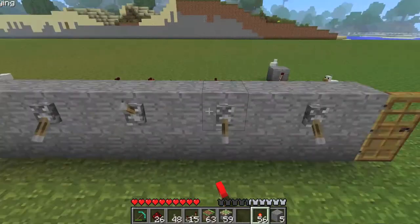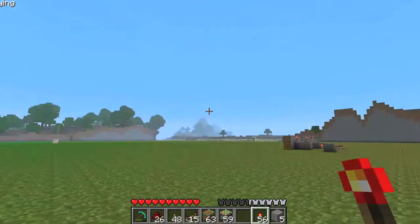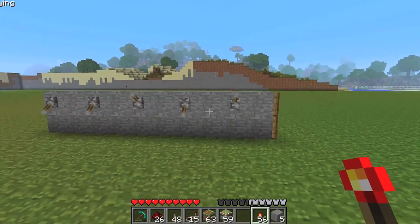That is how to make a combination lock in Minecraft. This map is downloadable in the description. Subscribe for more and thanks for watching.